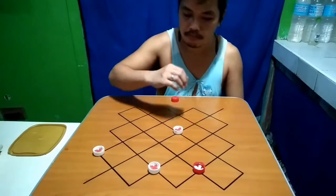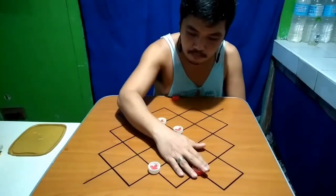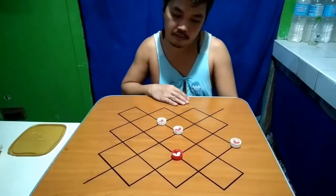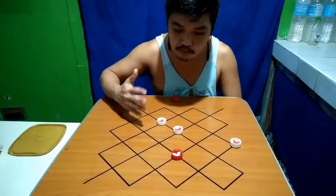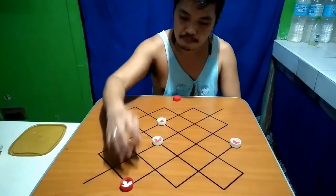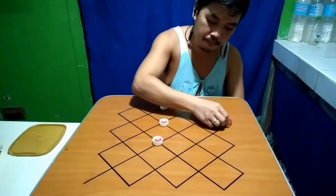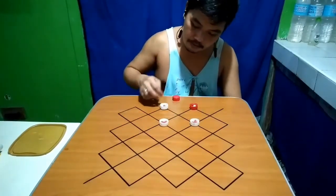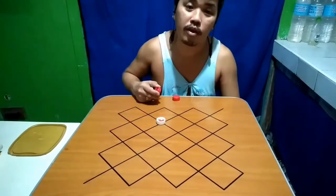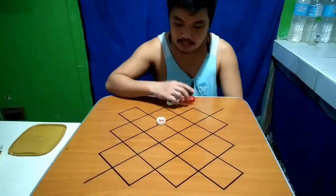1, 2, 3, 4. Hindi na siya pwede mag-stay dito — nandun yung sa first and second video ko ang solusyon. 5, 6, 7, 8, 9, 10, 11, 12 moves. Talo ang red. At dito natapos yung in-game puzzle natin — 3 damas vs. 1 dama and 1 peon.